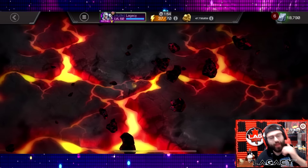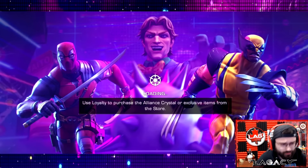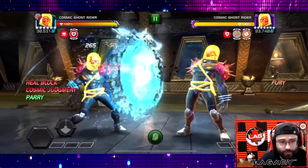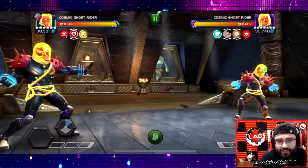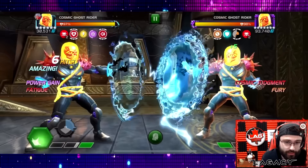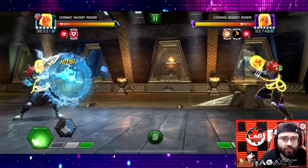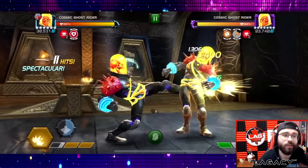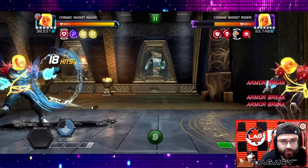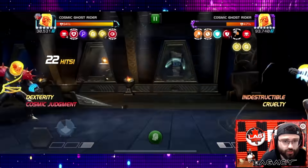Starting us off we have CGR and Lady Death Strike, and I've heard some people having trouble with these first two champions. There's a very easy way to take them both down, and that is with Cosmic Ghost Rider — he's not tactic, we're going outside the tactic here. This fight can go wrong but the good thing is it's the first fight, so you can restart as many times as it takes until you get a good run. A bad run would just be him throwing a special at a bad time. I'm going to wait for the indestructible.